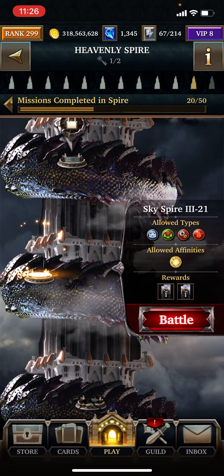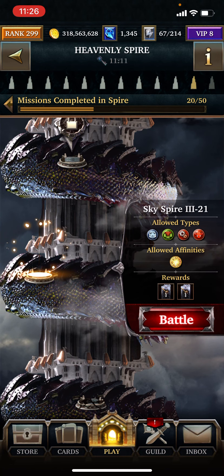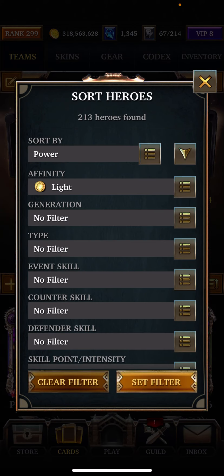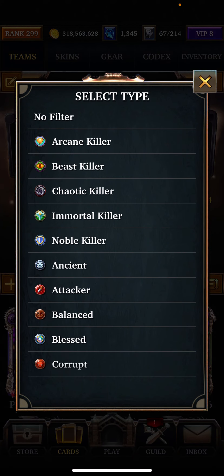There is an Aegis on the floor. It's the Poisoned Aegis, which means the boss is going to deal damage at the end of every turn. So let's see what we got. I can't think of any full decks that I have for this, so I'm going to have to probably put something together.